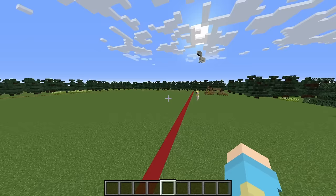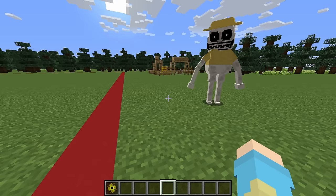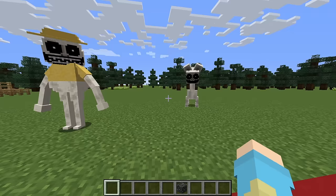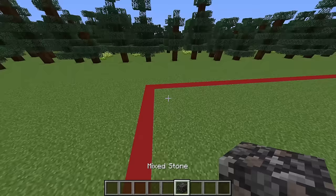I think the best block we can use is this golden singularity, which will suck you up. Oh wait, this looks really cool. I don't think we should use this — I think we should use these mixed stones. What do you guys think? I hate it. Yeah, let's use the mixed... oh, I actually really like it. Well, I think we should build this using the mixed stone.